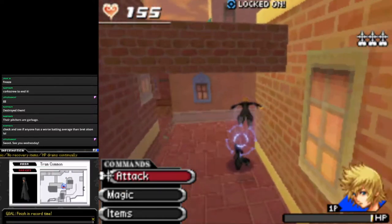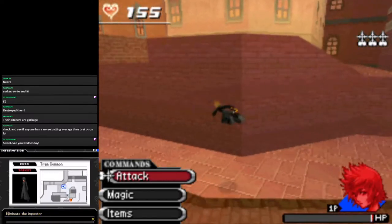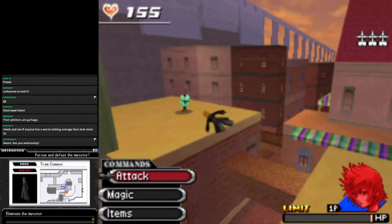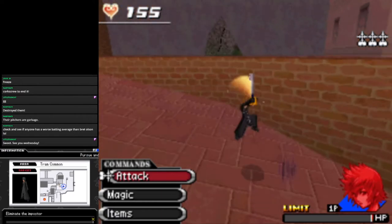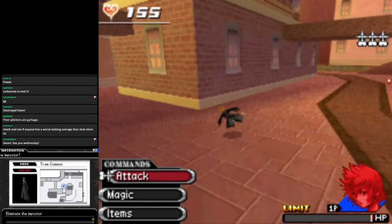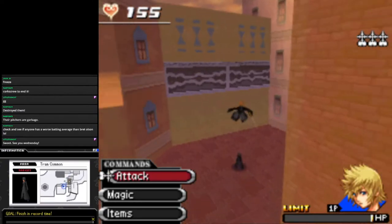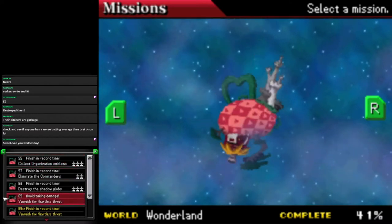You literally just teleported away to avoid my limit break. How am I this low on HP? Stop getting stuck on the wall! That's the end of the mission. Free challenge sigils, free range techs — wonderful. That's it for Twilight Town for now.